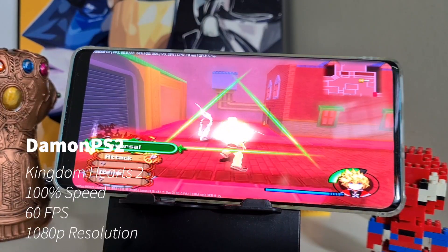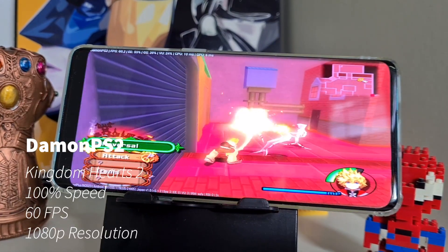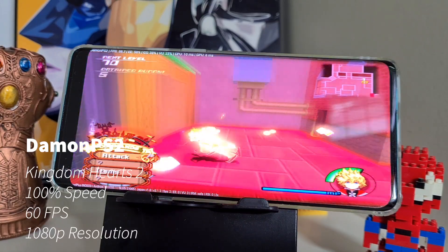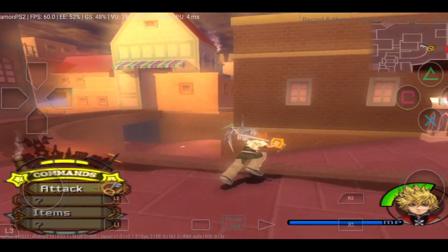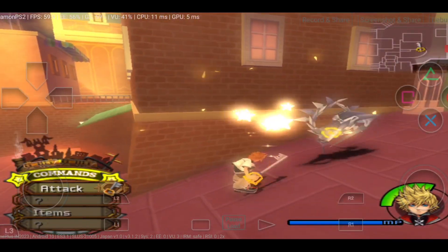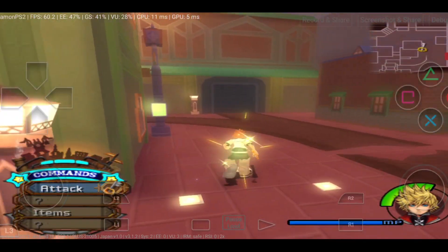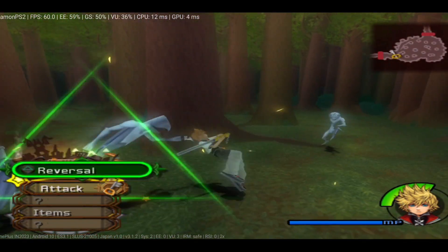Now let's move on to some PS2 games — the best game console there ever is. As usual, this is Kingdom Hearts 2, and just like on the Tab S6 it plays very well. Everything is smooth and it's running almost at full speed at a nice 60 FPS. As you can see, I haven't progressed that much compared to when I played it on the Tab S6.